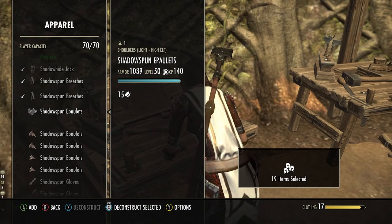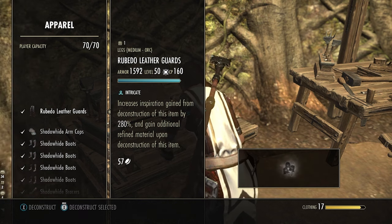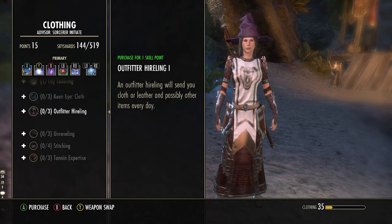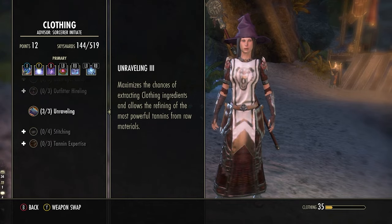Now that that's done, start deconstructing items until you hit Level 4 on any of the crafting skill lines. At Level 4, you will want to put points into the extraction skill line, which is like Meticulous Disassembly, in which we will increase the chances of us getting items back after deconstructing other items. Once you have points in those, continue deconstructing.